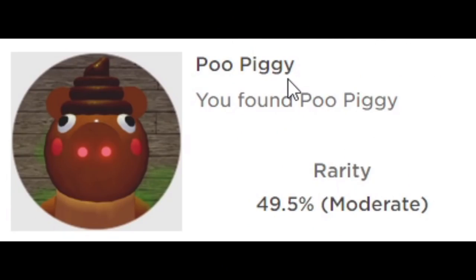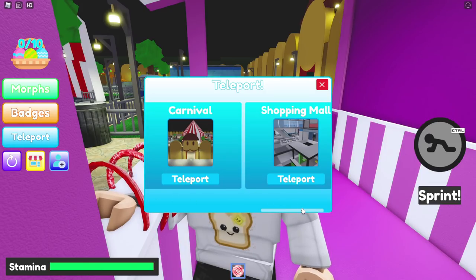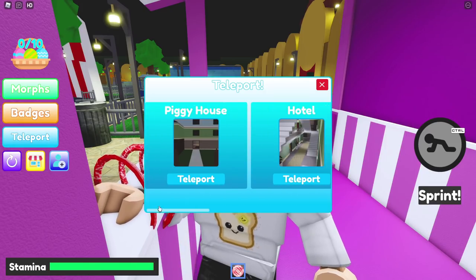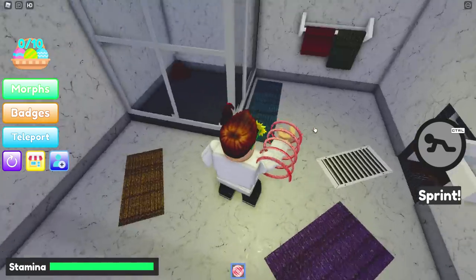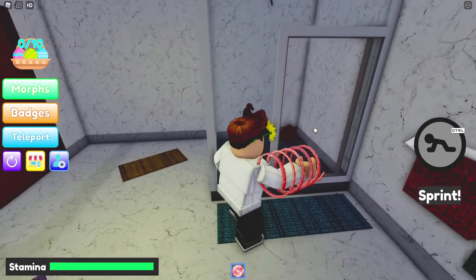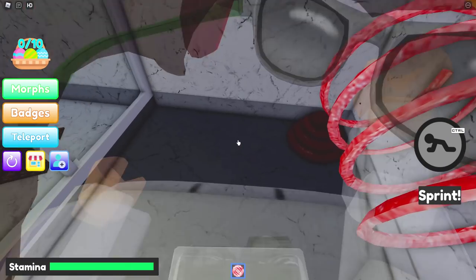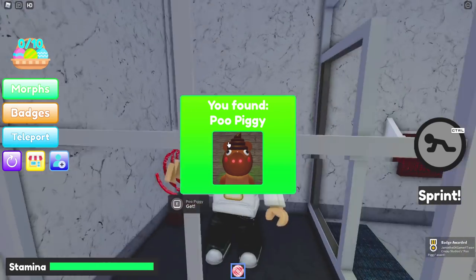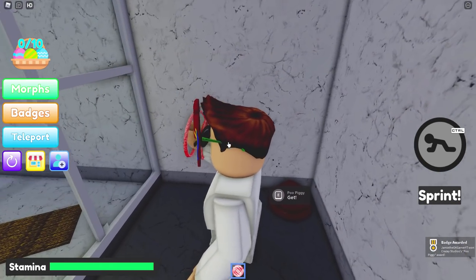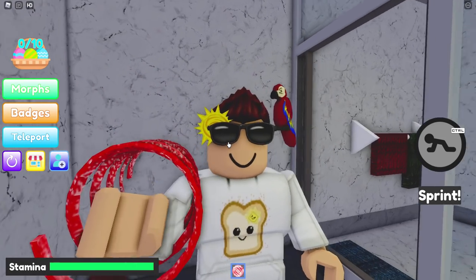Next up is my favorite ever, Pooh Piggy. Pooh Piggy is going to be exactly where you would think Pooh Piggy would be — and that's in the Piggy house, in the bathroom, but not in a toilet. It's going to be in the shower. We got Pooh Piggy. At least you can clean yourself as best as possible.